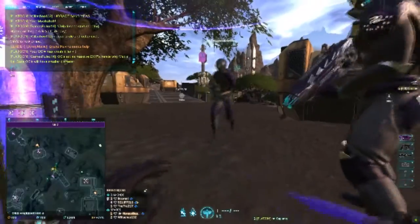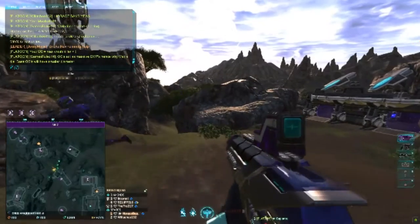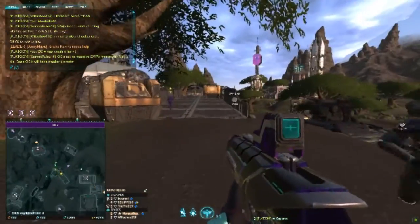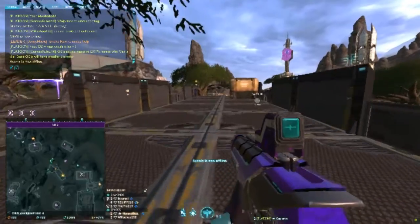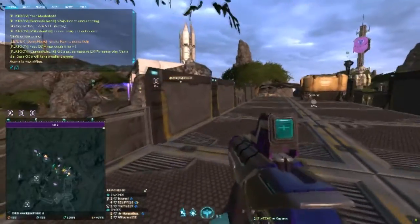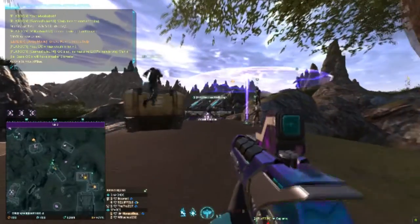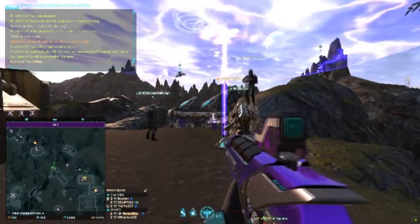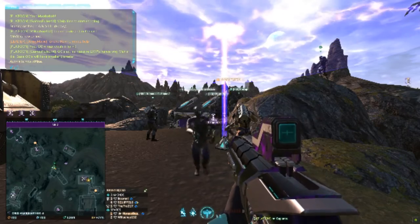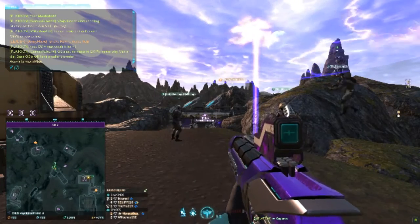What are orbital strikes used for typically? As mentioned, OSes are primarily MAX crash killers. You hold up in a point — everyone runs into C point, takes the point, holds it. There are ten NC MAXes barging at your front door. You drop an orbital on top of your building, all the NC MAXes die, everyone outside the building dies — but you're safe inside the building, except for your own MAXes. Your medics have to revive your MAXes. OSes are typically used as MAX crash killers.